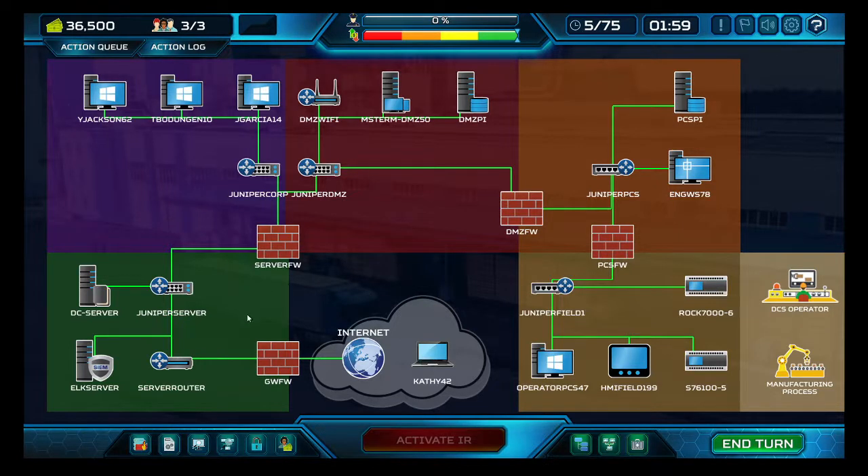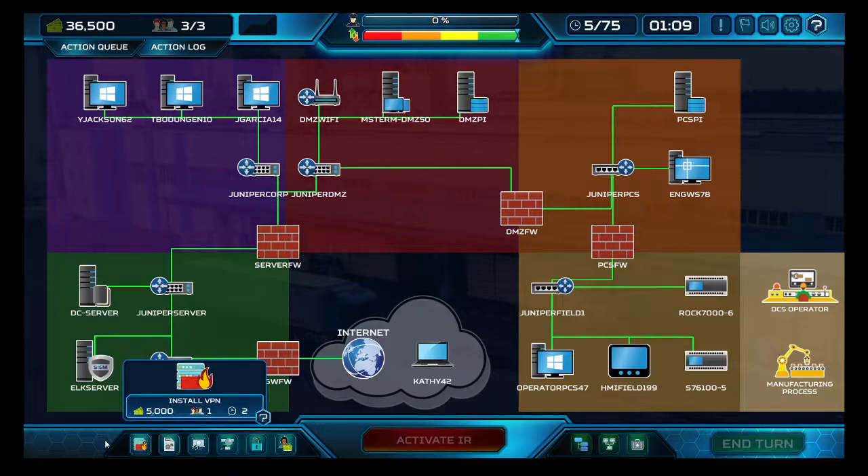Here are all our segmented networks. We have employee workstations, a server segment, a database, and an access point — but the DMZ placement is a little strange. These server assets shouldn't be in the DMZ. There's also a server segment here for some reason, and our industrial control systems segment. But overall, I am pleasantly surprised. The segmentation includes a manufacturing process segment, a DMZ, and internal zones which is appropriate for this environment.